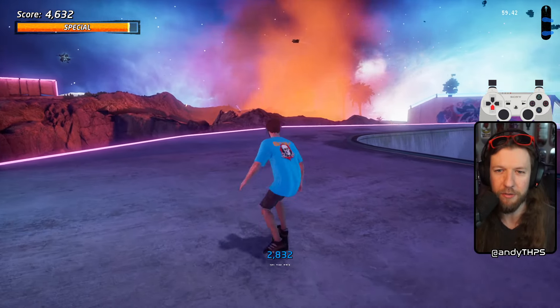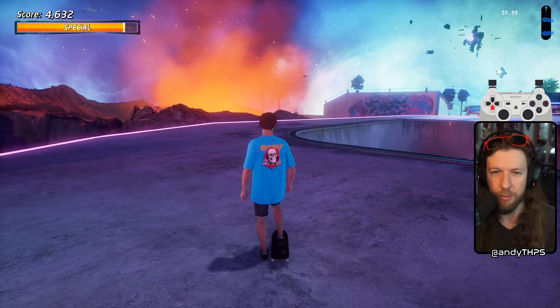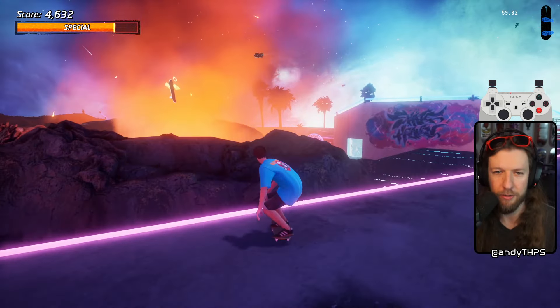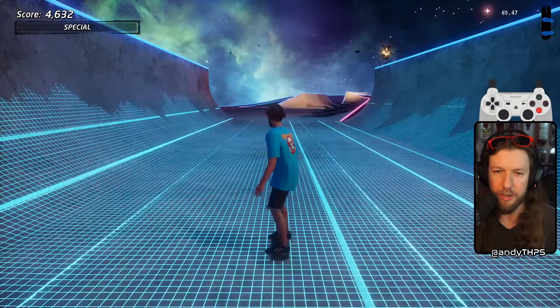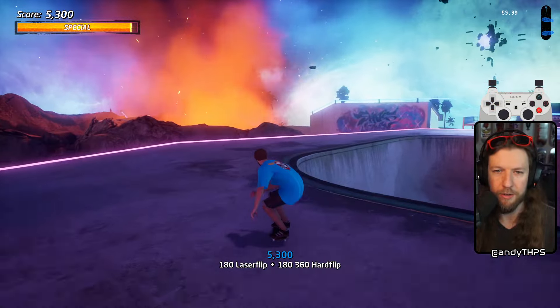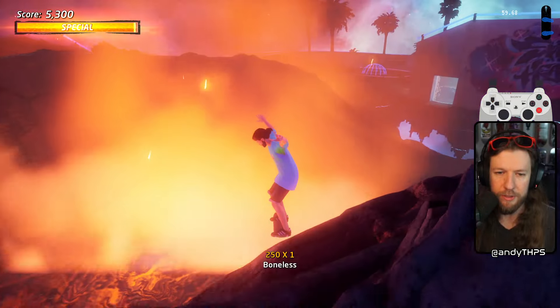That leaves us our first way to get over the volcano edge. We're gonna line our skater's head up with that little crevice in the volcano - boneless late jump right over it. Let's try it again: get special, turn around, late jump boneless, and there we go.